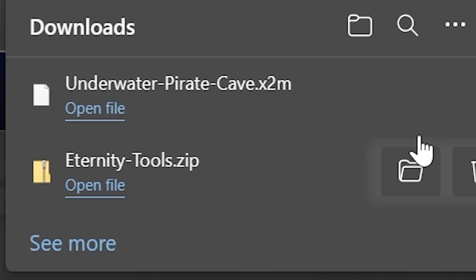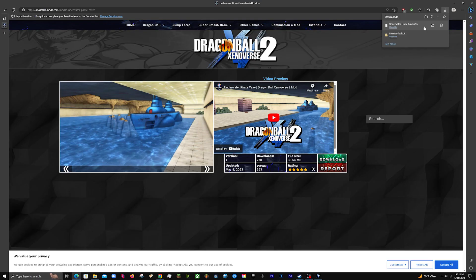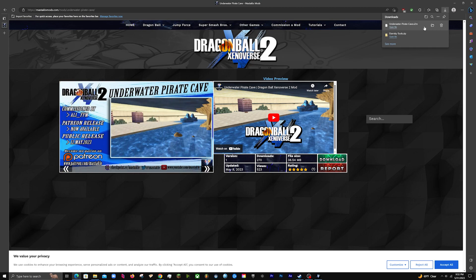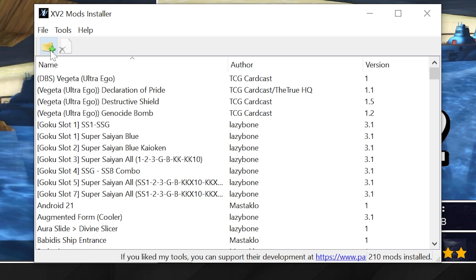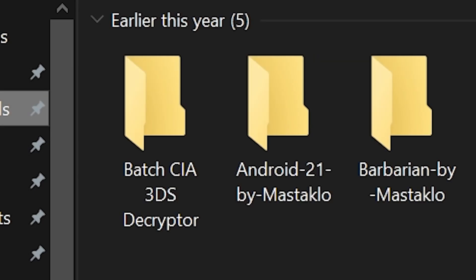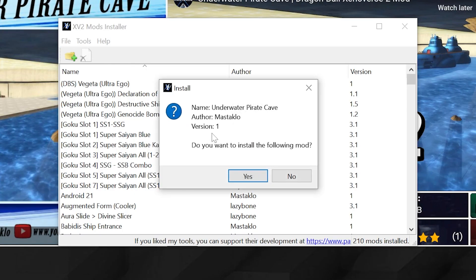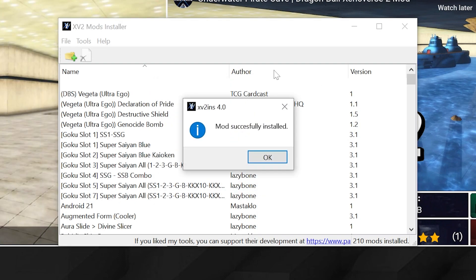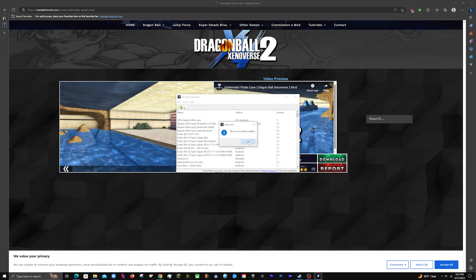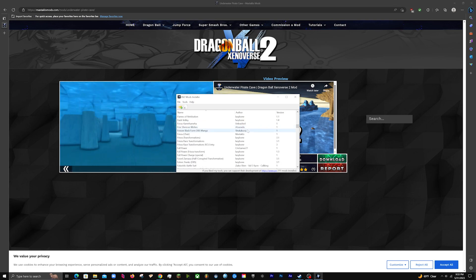All your mods are going to come as an .x2m file. Once your mod downloads, come back to the installer and click the green plus icon, then navigate to your Downloads folder and open the .x2m file you downloaded — in this case, the Underwater Pirate Cave. It will ask, 'Do you wish to install the following mod?' Click Yes, give it a moment, and click OK. That's basically how you install a mod.